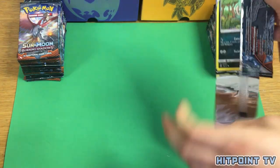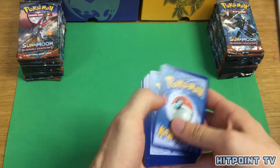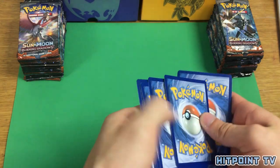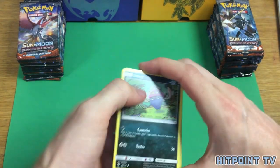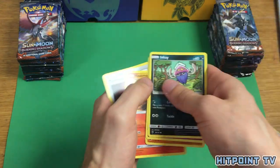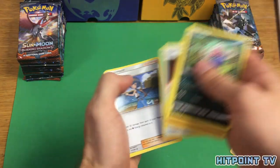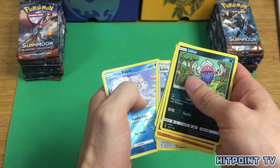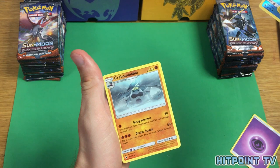I'll open my first pack now. Inkay, Ralts, Crabrawler, Sneasel, Venipede, Heatmor, Tormenting Spray, Lana. Reverse Holo Vulpix — in case you want to build a Ninetales deck — and Crabominable.